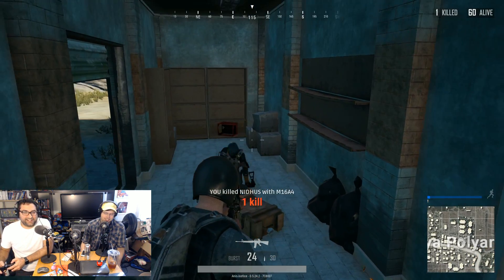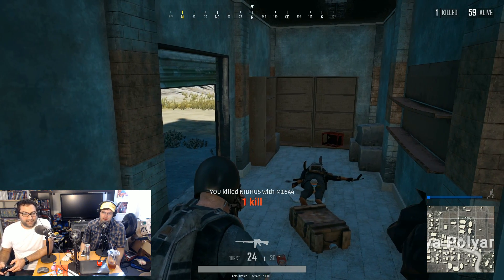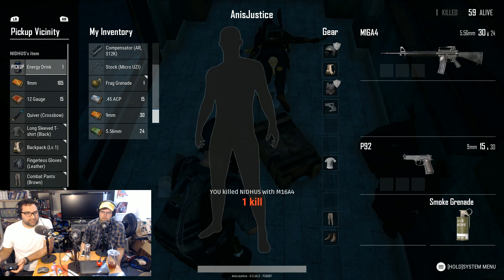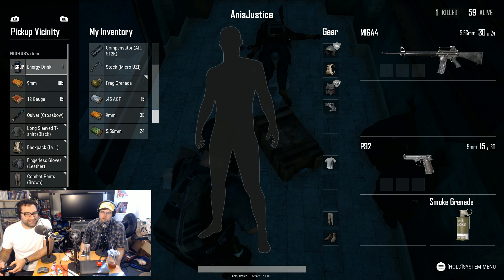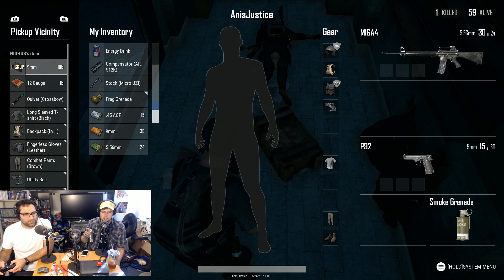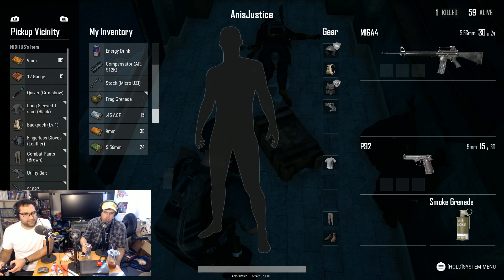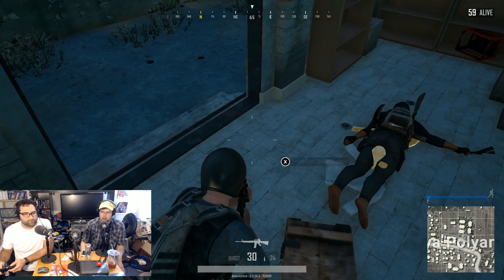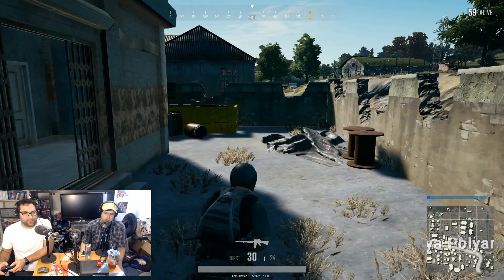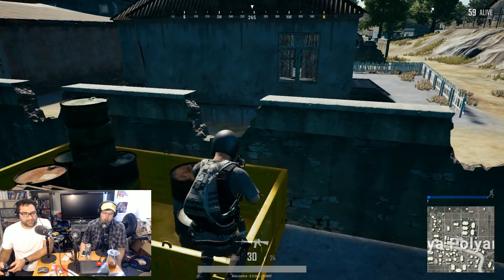First kill! I got a kill. Now I can look and grab his stuff. Is there an easy way to loot everything? There should be a button that loots everything. Oh, there's energy drinks — the same as what I'm drinking right now. Someone in chat says 'killing spree.' With one kill, yeah — but I'm almost halfway through the round!